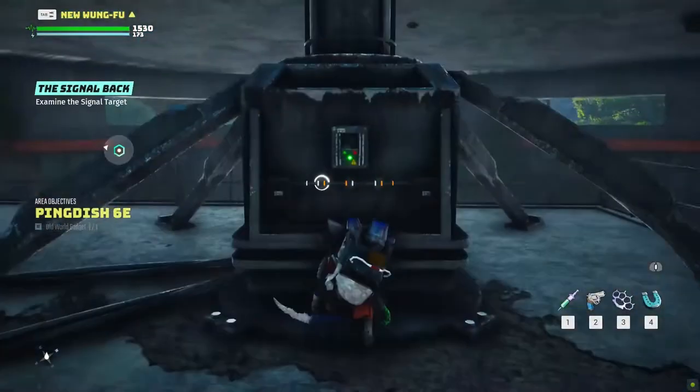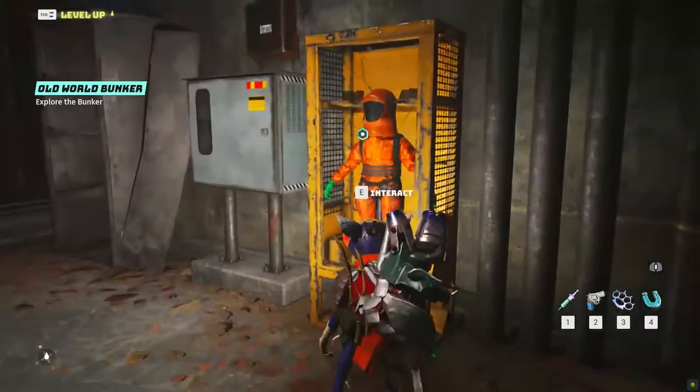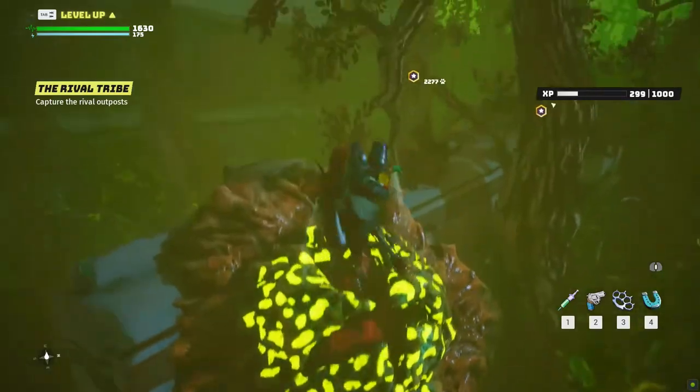This will trigger the next quest location that will lead you to explore the Bank Shelter 6D, where, following the quest objectives, you will end up obtaining the Biohazard Suit, that now you can equip in order to freely explore the Biohazard areas.